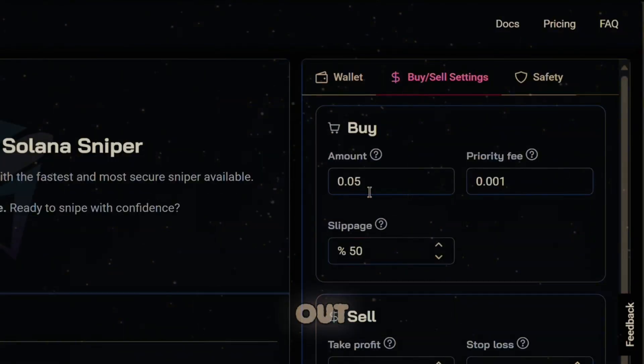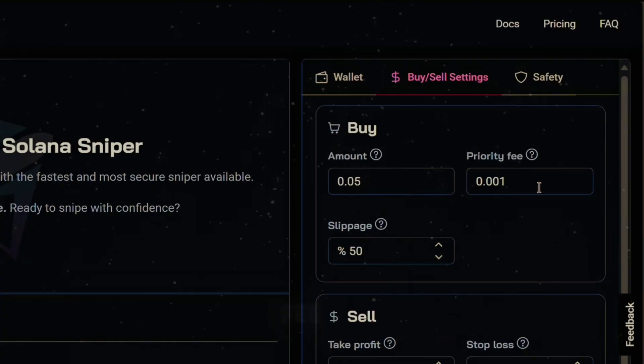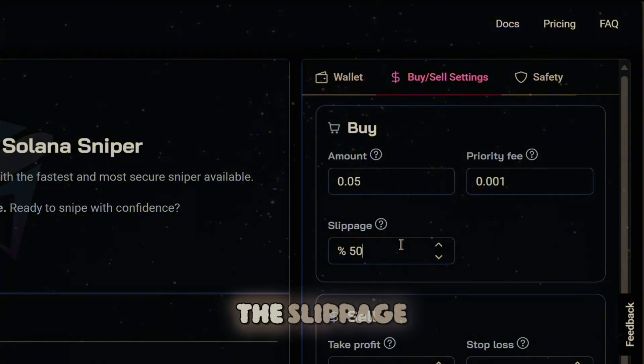Just to get our feet wet and test everything out, we're going to use a minimum amount of 0.05 — you guys can use whatever amount you want. The priority fee I'm just going to leave at 0.001. And for the slippage, which controls the acceptable price change, I have mine set to 50 by default, but the bot always aims for the lowest possible.